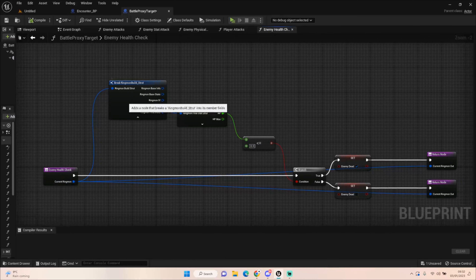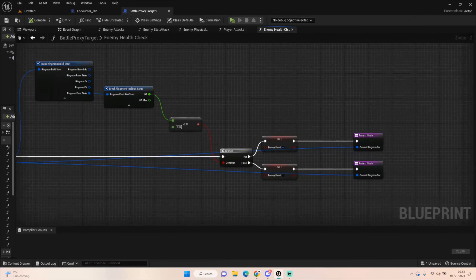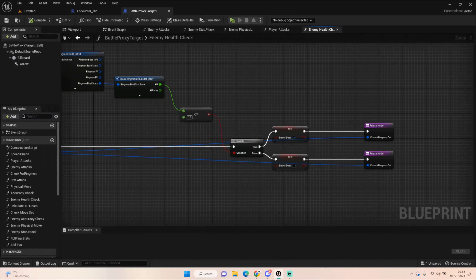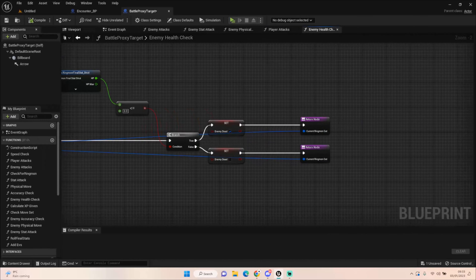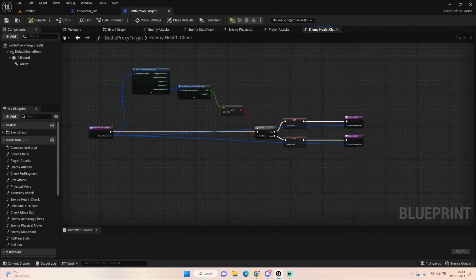To check enemy health, we're getting our Ringmon information, getting the final stats, pulling our HP stat out, and checking to see if it's equal to zero. If it is, the enemy is dead; if not, the enemy is not dead. I've created a new boolean called 'enemy dead' and we're just setting it true or false depending on whether that health is equal to or lower than zero, then returning that node. It's just a quick health check.